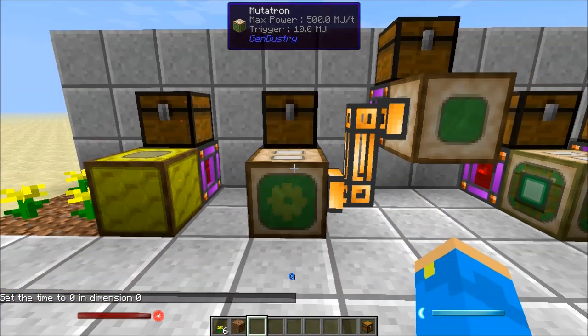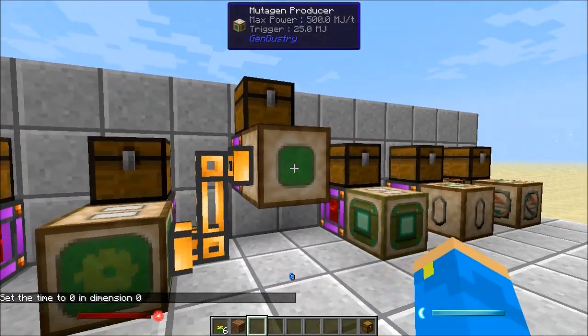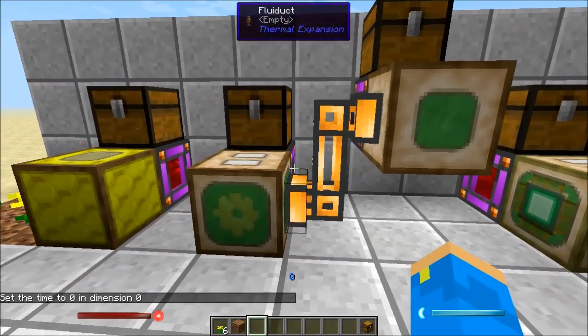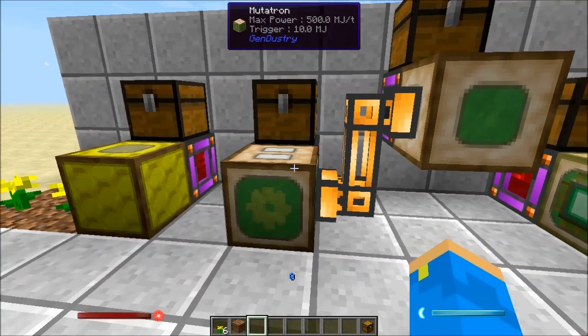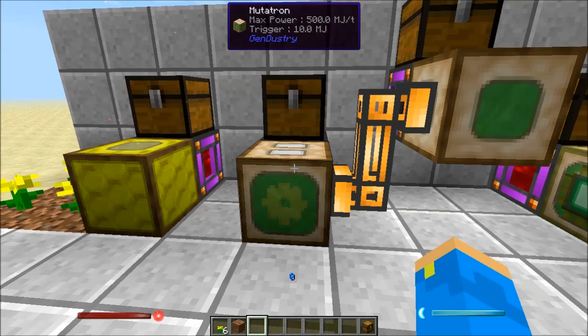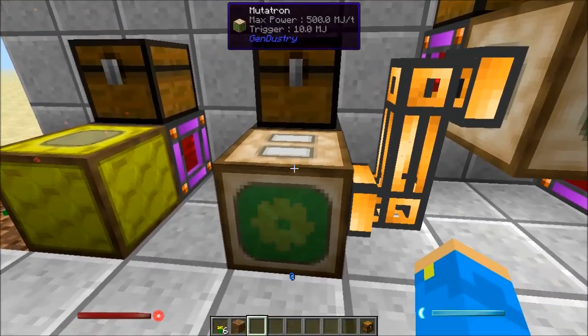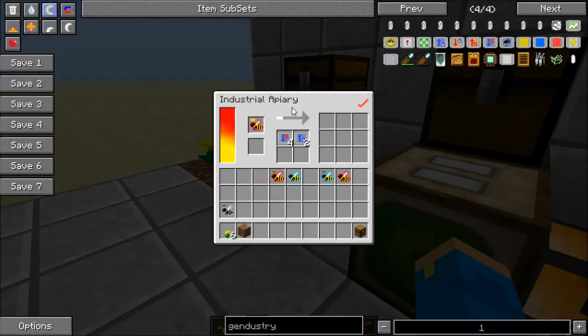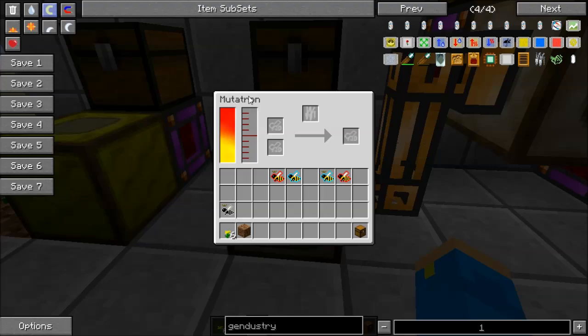Next we have the mutatron, and the mutatron and the mutagen producer are two blocks that go hand in hand — this is how you'll mutate your bees. Since a lot of bees in forestry you can't get to unless you mutate them, you of course need a machine that does that. The industrial apiary does not mutate bees on its own, so that's what you use the mutatron for.